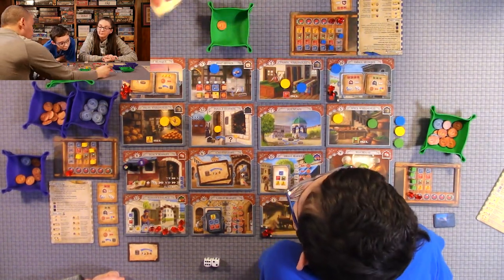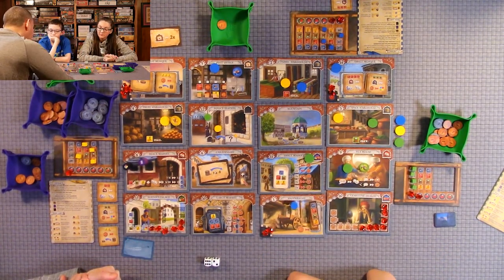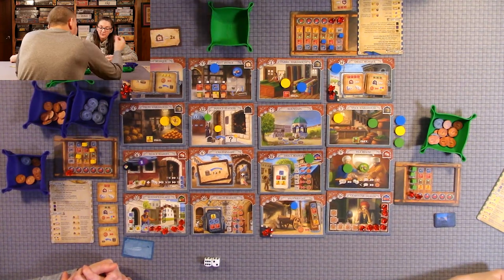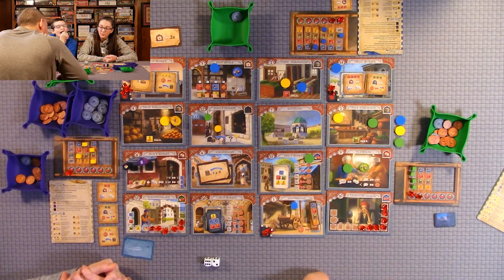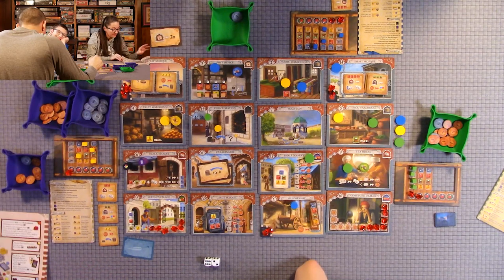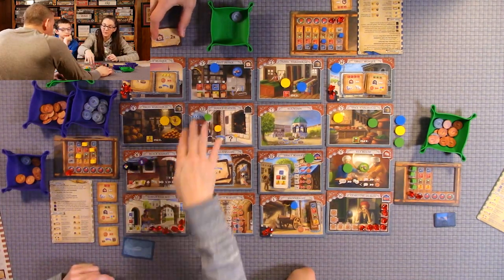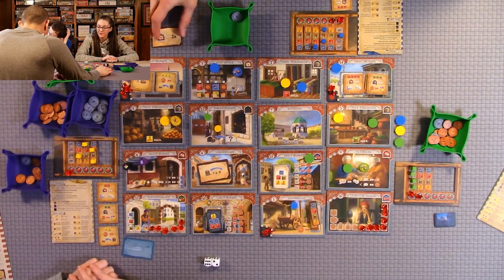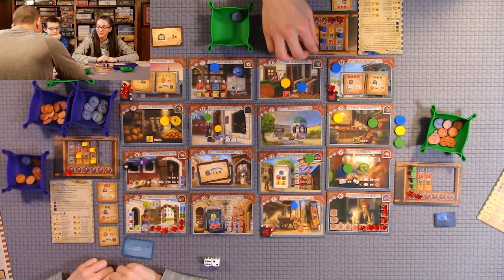I'm using my card to carry out the post office action twice. First push, I move the package down and get the goods — one fabric and one fruit — and then I do it a second time. If all packages are already in the bottom row, you move them all back to the top row and then carry out the action. So I get the yellow good and two more lira.